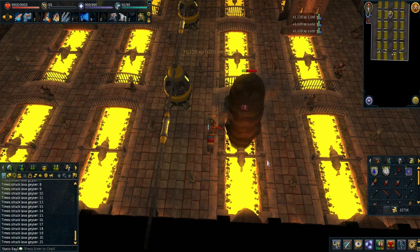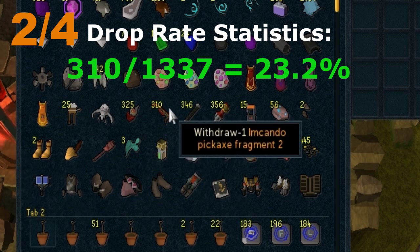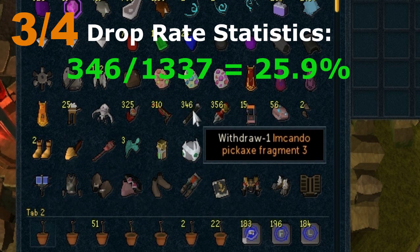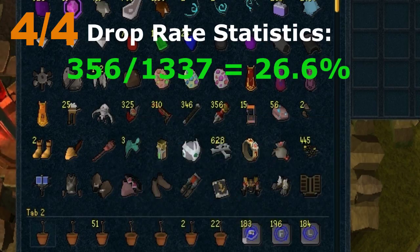There are four fragments you can obtain. Fragment 1: I got 325 of those, with a drop rate of about 24.3%. Fragment 2: I got 310, with a drop rate of about 23.2%. And lastly, Fragment 4: I got 356 of those, with a drop rate of 26.6%.